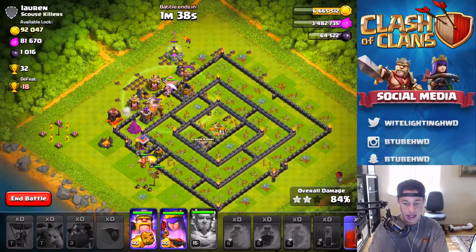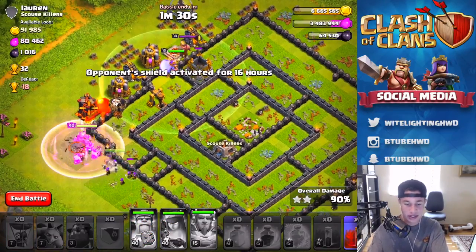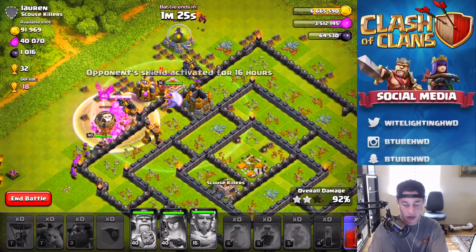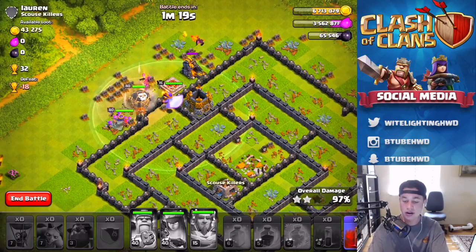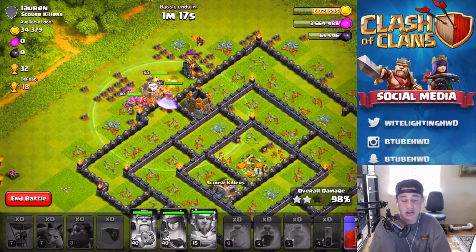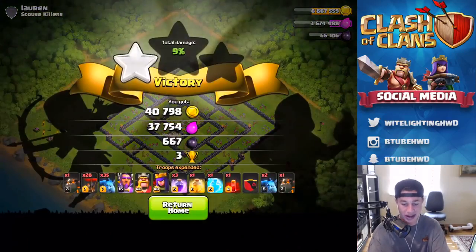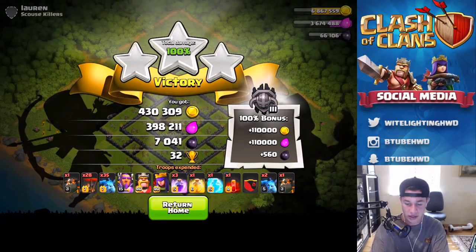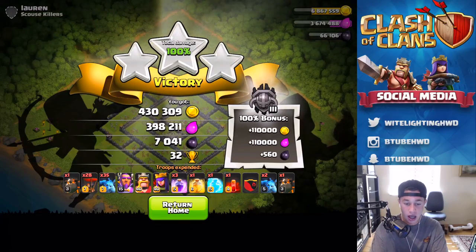We got this, no problem. This will be an easy three-star — there's only a couple defenses left. We still have the warden up and like four balloons right here. We're chilling. We just have to wait and see how quickly we can destroy the rest of the buildings. Let's use the king and queen's abilities. These troops are just gonna clean up the rest and grab us that 100% and all of the loot. We are in the Masters League so our loot bonus is a little bit higher, which is always great. 32 cups which will help the trophy push as well. Bam — 100% right there against Lauren. That's 7,000 dark elixir, always a delicious sight to see. That was over a million loot actually, plus that loot bonus.